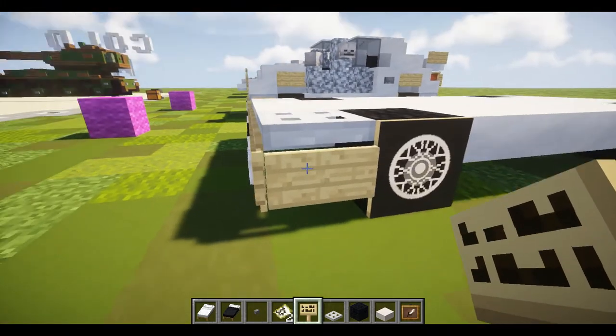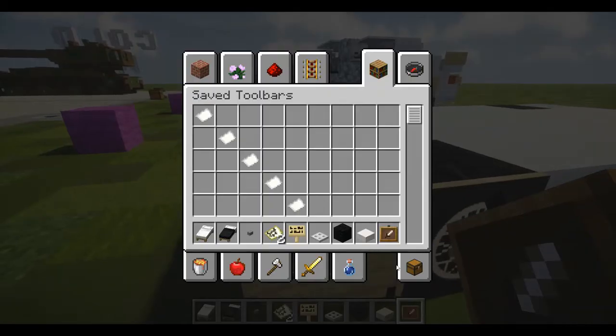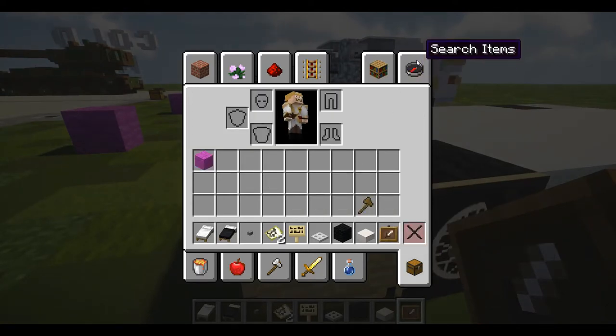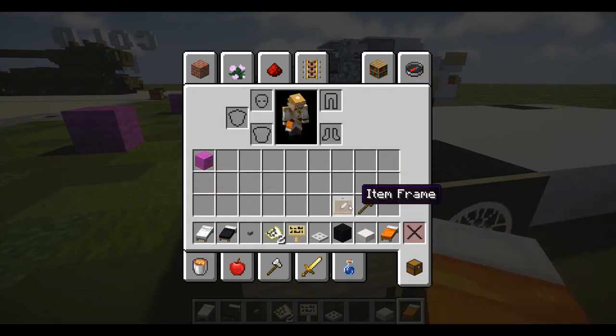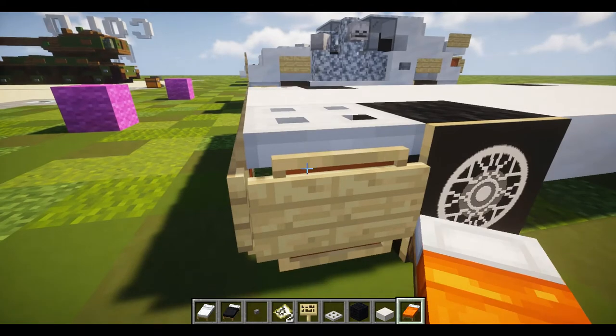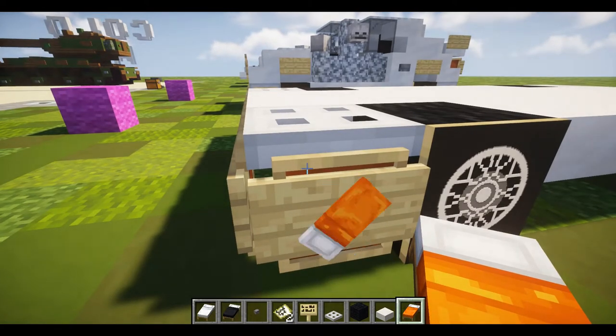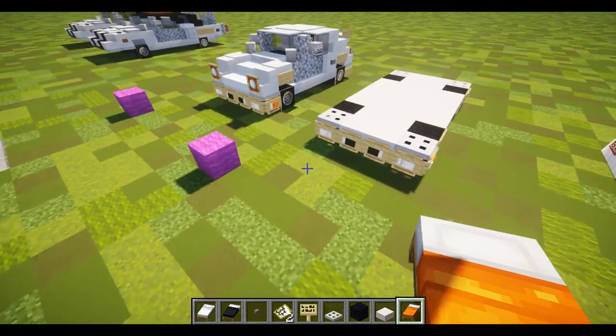To the side of this iron trapdoor we're going to have an item frame, and inside it place an orange bed — what I believe represents blinkers — with the pillow facing forward. That should finish up the first layer and we can move on to layer two.